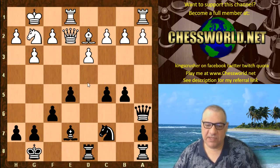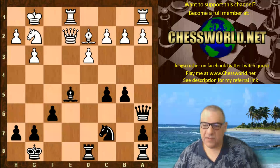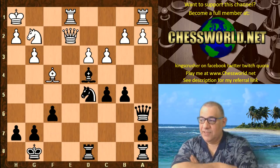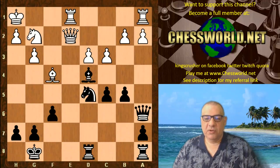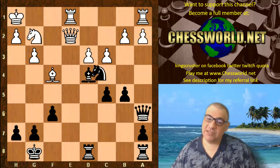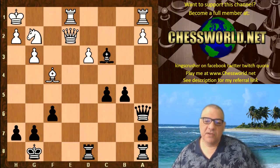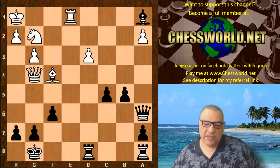E5 strengthening the grip on d4. F4 trying to undermine that grip. Bd6, f-takes, Bf4, Bd4 check, Kh1, Nd5, c3 — and this is a very interesting position. Guess what Vishy plays here? If I give you five seconds to pause the video, what would you play? Okay — Nxc3. Quite often it's a bad idea to give up two pieces for a rook, but here it's a couple of pawns. So one of the rooks is going to be taken. The A rook is taken in this particular position.